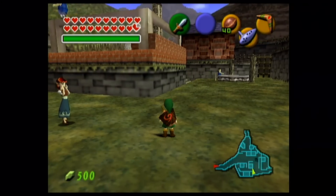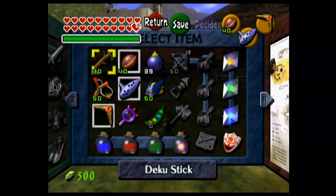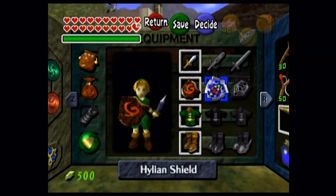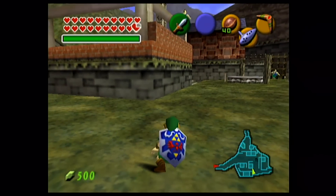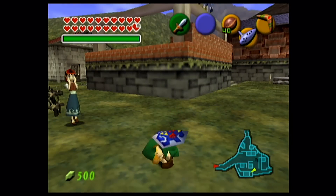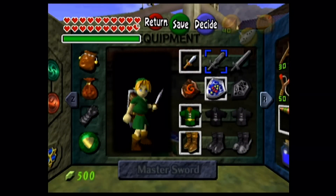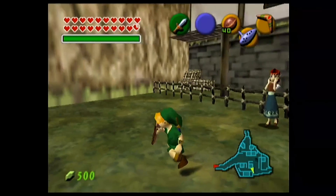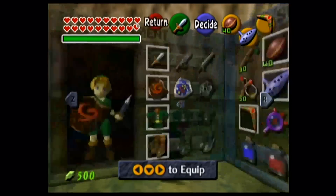I'm ending on a pretty boring glitch today. As child Link, hold the Deku shield out in front of you by pressing R, then switch out to the Hylian shield. If you've done it right, Link should still be in the same position he was holding the Deku shield in — which isn't the right model animation for the Hylian shield. He's trying to hold it in front of him but it's on his back. If you do this in reverse — Hylian shield equipped and then switch to the Deku shield — you'll be floating in mid-air. That's the final glitch for today.